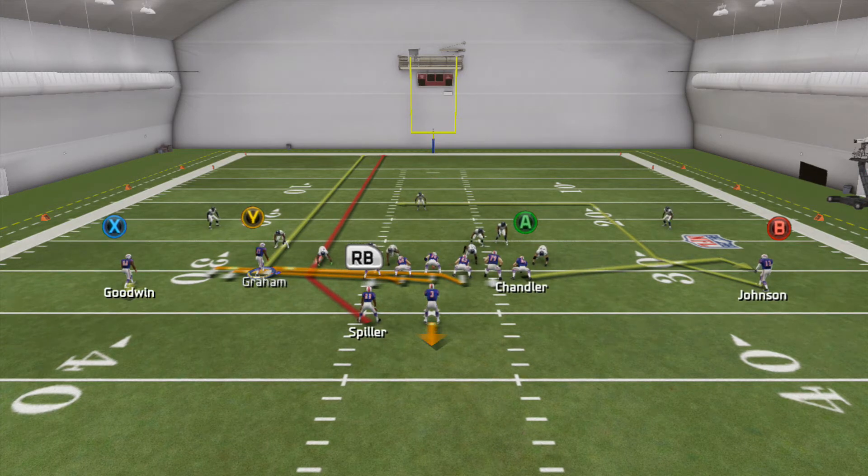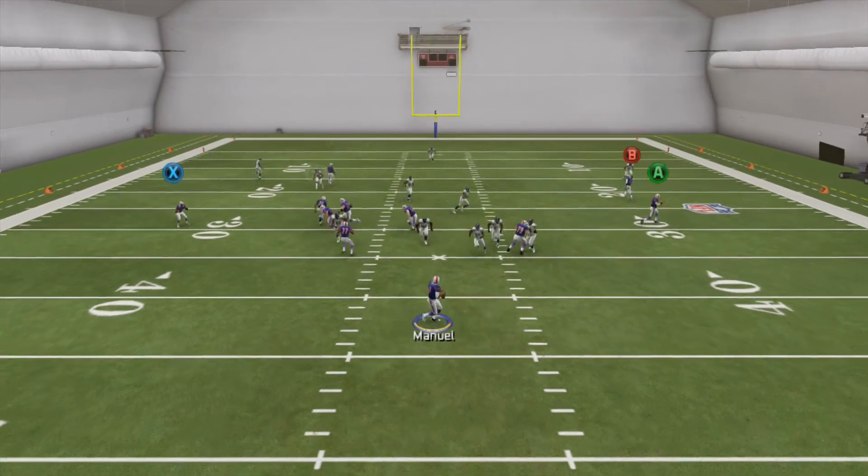The reason this play is so good when designed this way is that even in man coverage, the cornerback who's supposed to be covering the outside receiver gets blocked by the lineman pulling out, and then you just have open field in front of the receiver. Make sure you go into practice mode and get the timing down on this, because if you mistimed the throw you might actually throw it straight to the cornerback for an interception. You want to throw it right when the blockers are in position to block that defender.